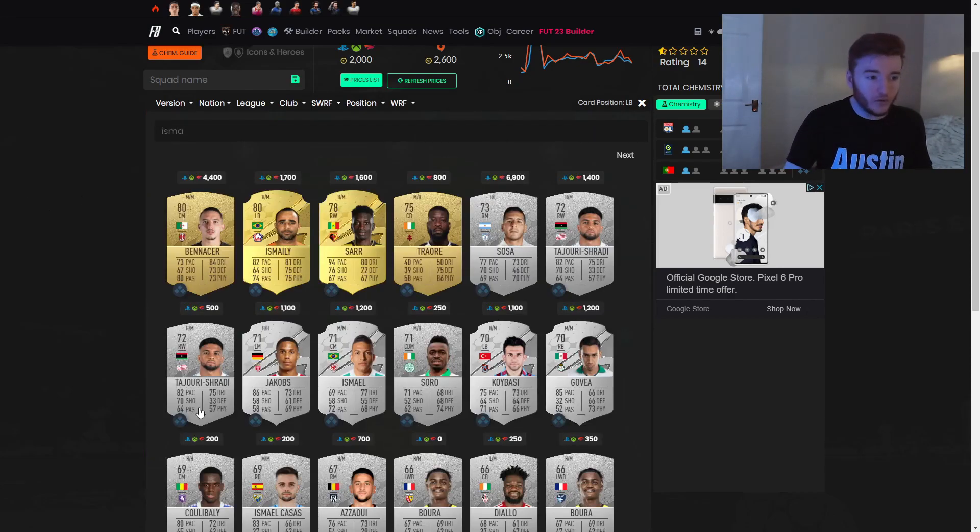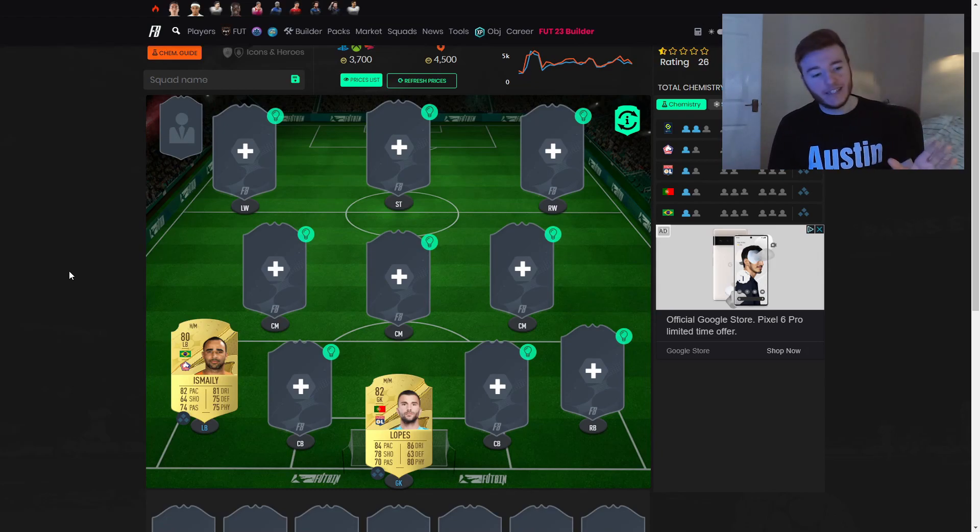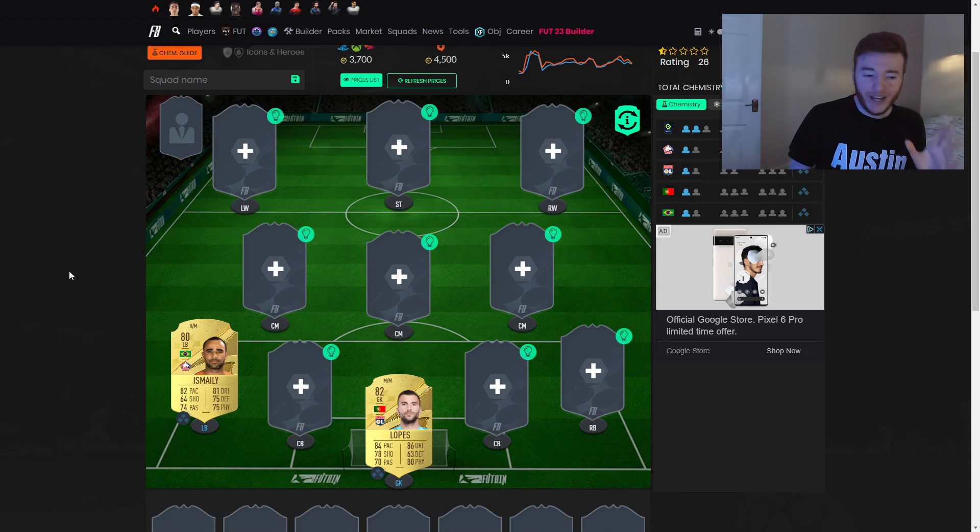Over to the left back, we have gone with the Brazilian Ismaili — I'm not sure if that's how you say it! He's transferred to Liga, and he looks like a pretty decent card. Obviously these are the FIFA 22 ratings at the moment, so some of these cards might be slightly different on FIFA 23, but hopefully they stay at least similar so we've got a pretty good starter squad here.